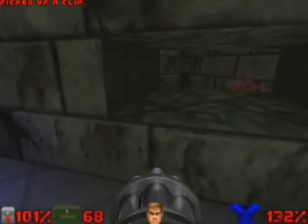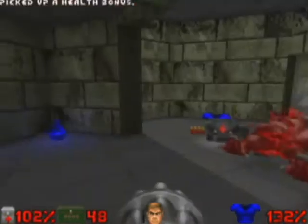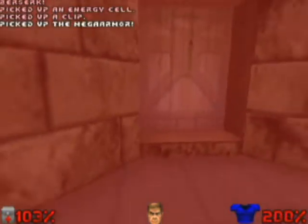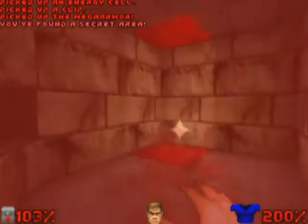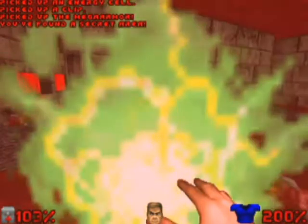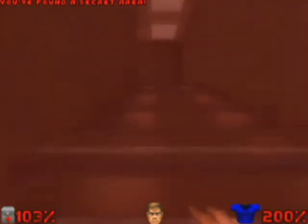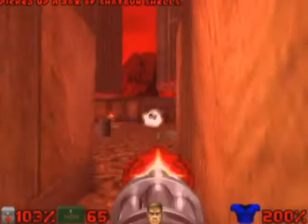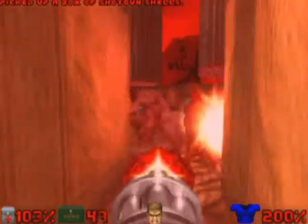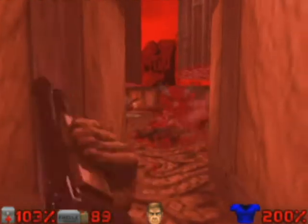That way, we'll take the path of the demon. Now we're going to go ahead and move on to the secret area. We're going to continue, now going through the stairs. And here we're going to go ahead and move on to the door, with these two cacodemons that come from the ceiling.